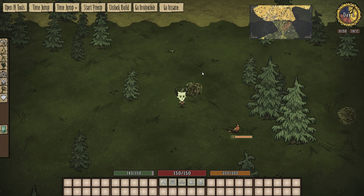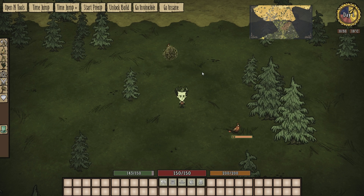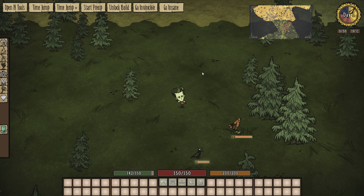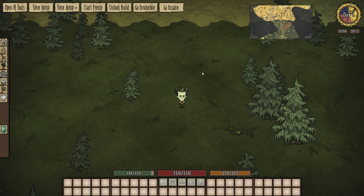Hey guys, welcome back to the Don't Starve Mod Spotlight. Today I'm taking a look at another mod from Farnsworth. This time we're looking at the Desert Palm mod, which basically adds palm trees into the desert biome. This is only for Reign of Giants — it will crash your game if you try to play it without Reign of Giants. Some people still tried it though, for some reason.